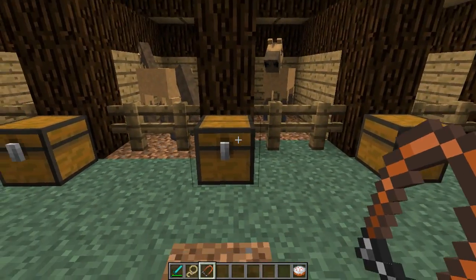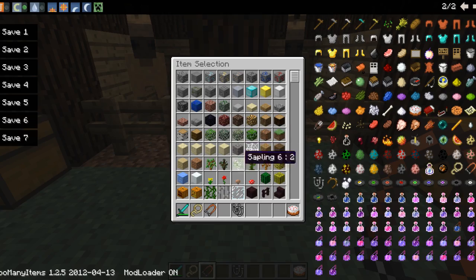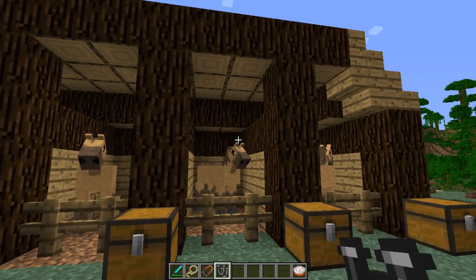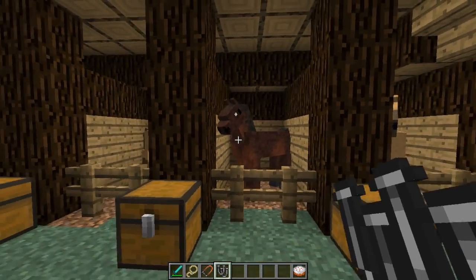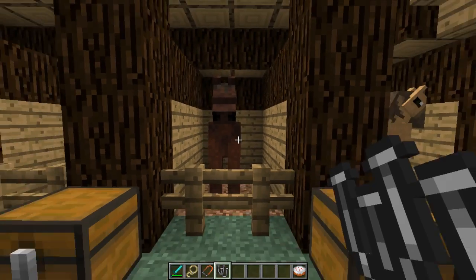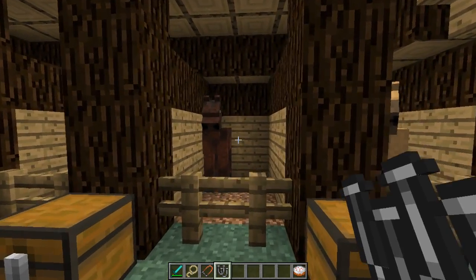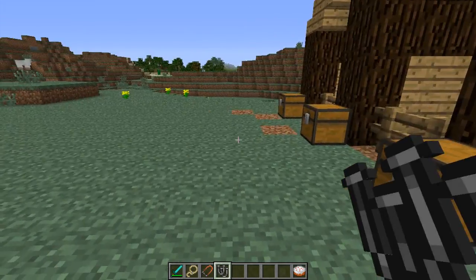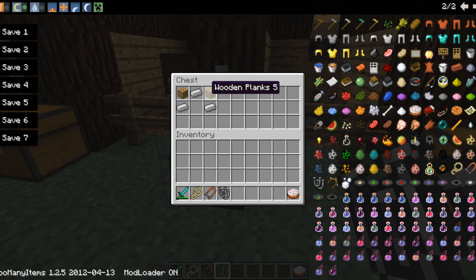The next thing is the Arabian Shoes. This allows you to make the fastest horse in this mod, which is the Arabian horse. Here it is — the Arabian horse is the fastest one, but he's really a scaredy cat. If he sees a creeper, he'll just dump you and go away, leaving you behind.